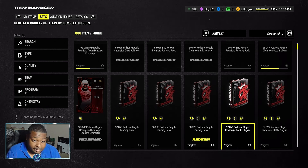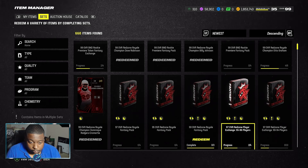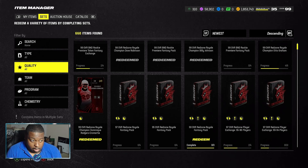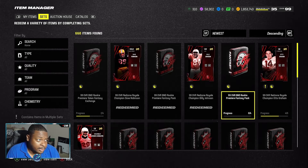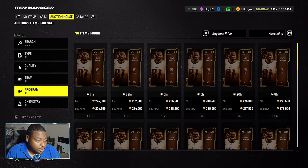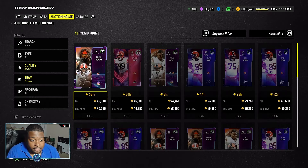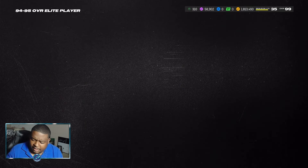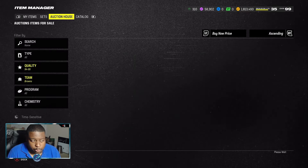Did we do enough out of the mystery packs to get our last one? No, we didn't. So we need two more 95 to 96 players to get one more card that we need. Worst case scenario, let's go to the auction block and search red zone royale — let's just buy ourselves two 95 overalls for around 40k. At the end of this video we're going to do the math to see how much we truly spent.